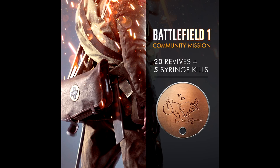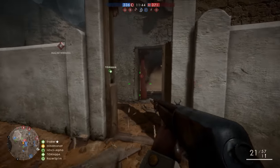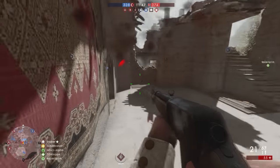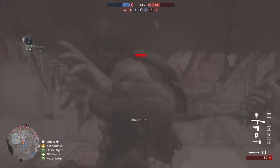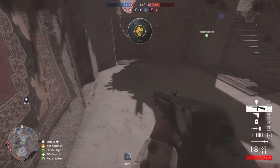To complete the Capricorn mission you have to get 20 revives and five syringe kills. 20 revives is pretty easy if you're out there playing medic, because reviving and healing is what you do. Getting the syringe kills is a bit more tricky because there are a few little tricks to it.